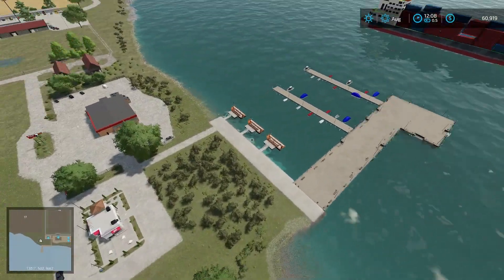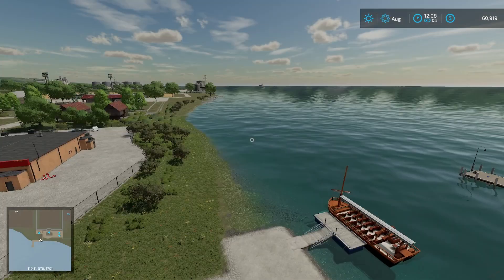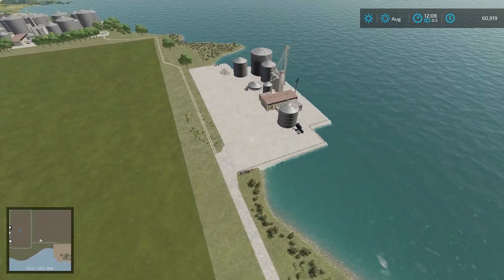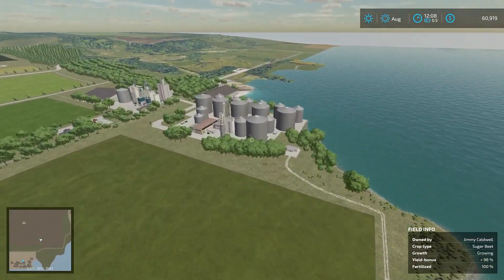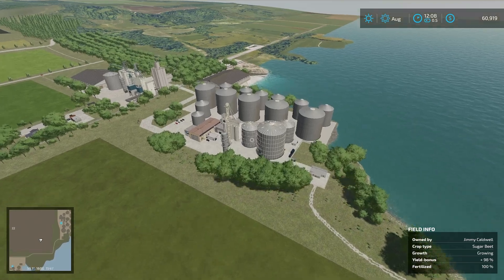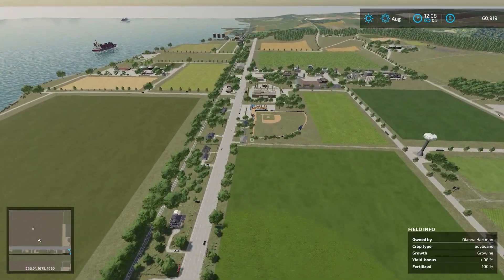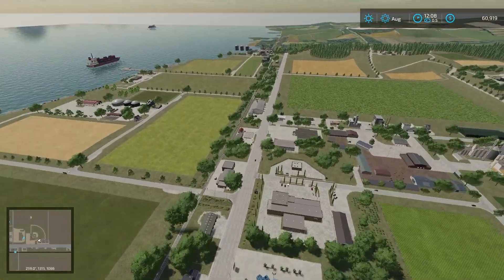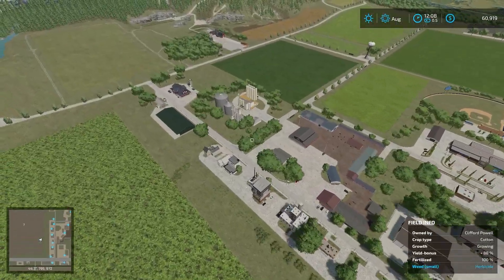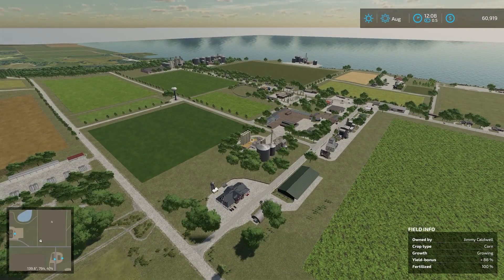There are nice little harbors and areas, and ships are actually moving - I like that, kind of cool. Some little touristy things out here. Our starting farm is down here. Across over here we have the Neverland Harbor sell point, and then up over here we have the Feed and Grain South. Heading across town - there's a nice baseball stadium. I think they grabbed that from Elm Creek, the starting American map. Great map overall, fantastic - well done on it.